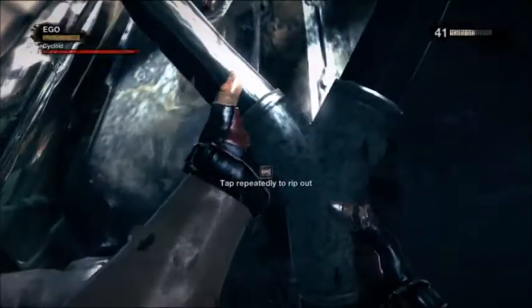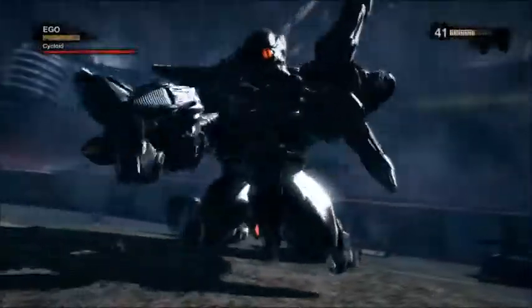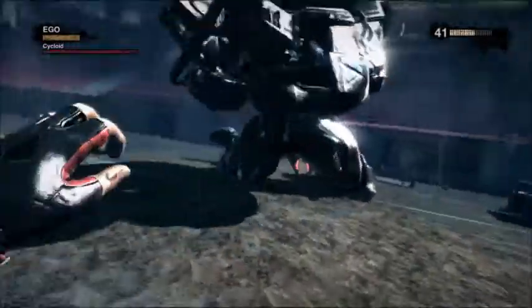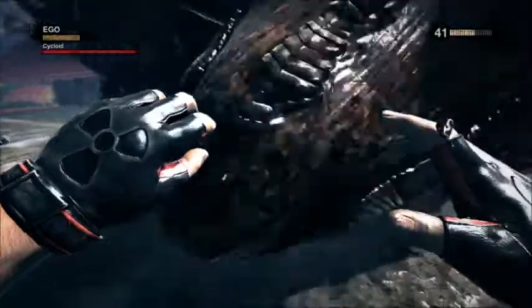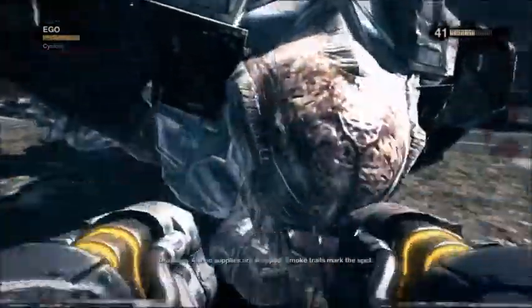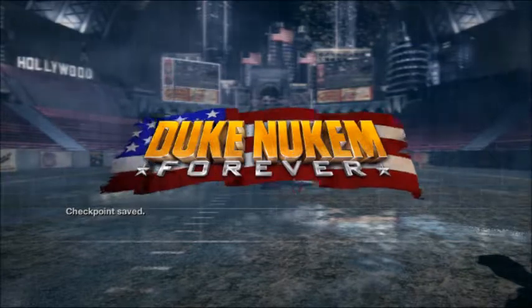Finish your moves, cause they're a thing. So we get up here and we tap space rapidly. I have the spec key to use. And now we kick a field goal. Duke Nukem Forever - it's good. Checkpoint saved. Also remember, we're playing Duke Nukem Forever.